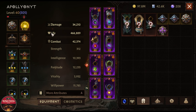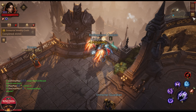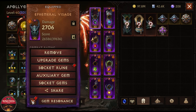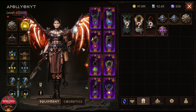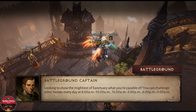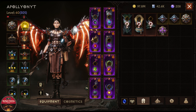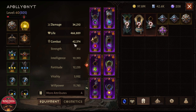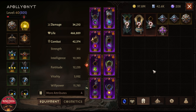But here's the key: if you go inside the battleground and the match starts, you can put the runes back on and you will have more life and damage. Before matchmaking, the game considers your current life, damage, and combat rating. Once you get the match, you can put the runes back on — that is the exploit.